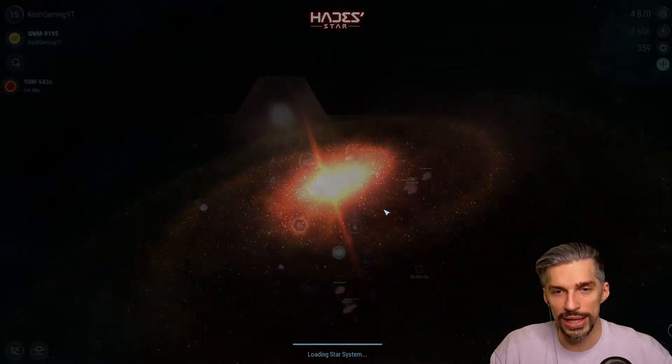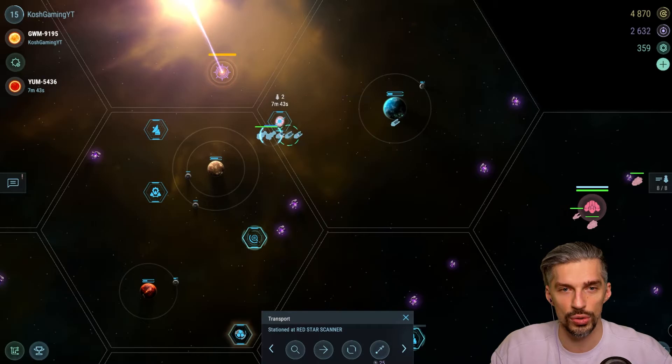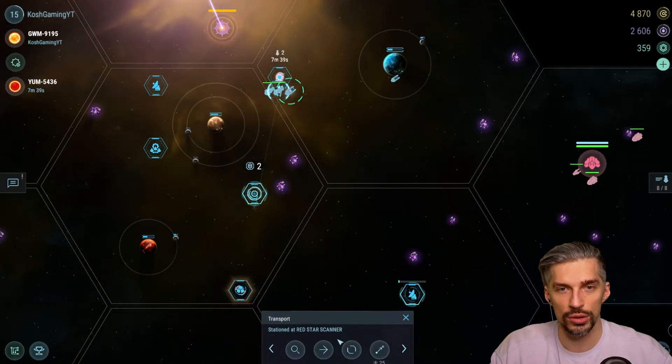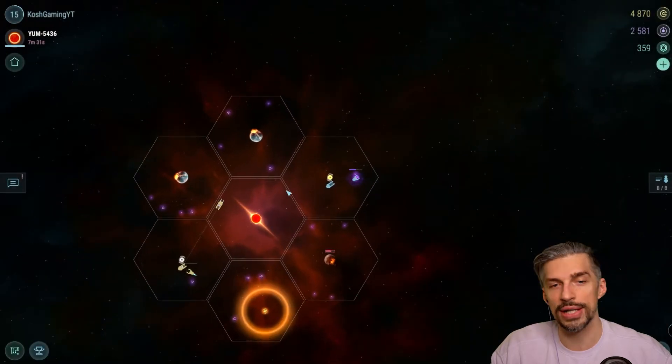We can send this ship back now. Don't forget to turn off 'jump all docked ships' to avoid extra costs. Send those guys to the research station to dismantle the artifact. Basically, that's how you do Red Star 2.